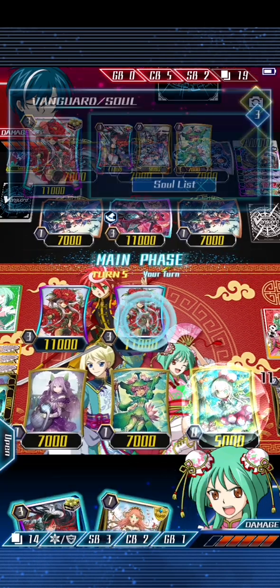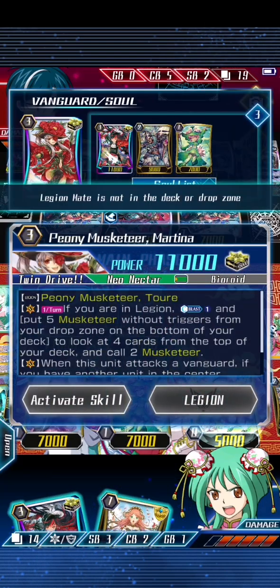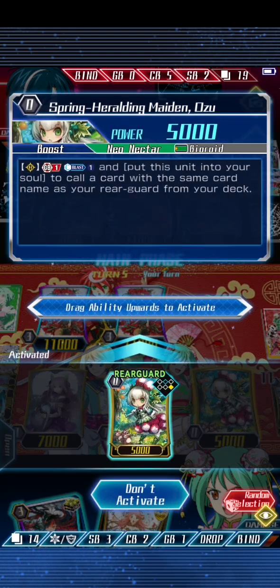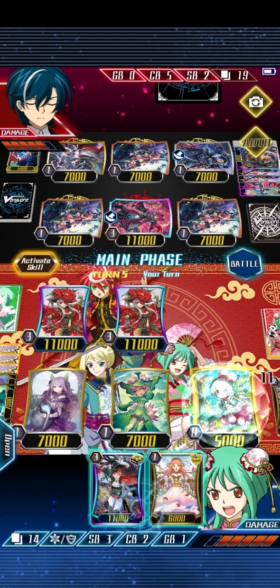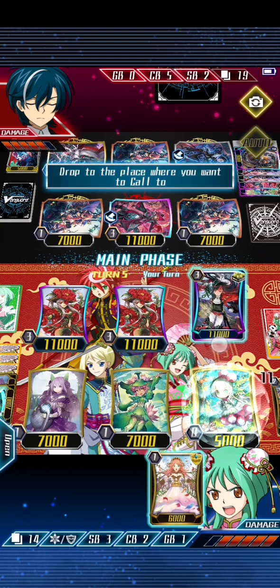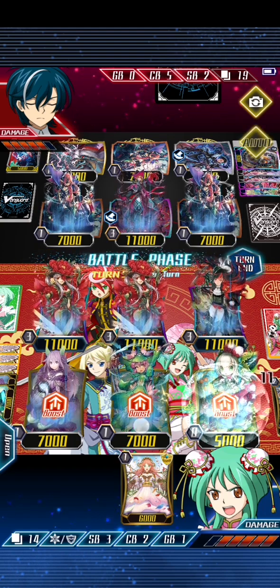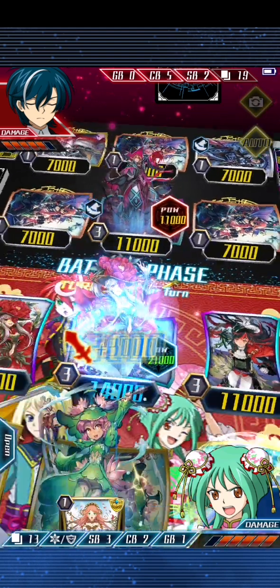No strides — okay, that one isn't in there either. Activate skill? Activate skill? What? Why? What would be the point? He's got one card in hand. Let's just try and win with generic vanilla grade threes.